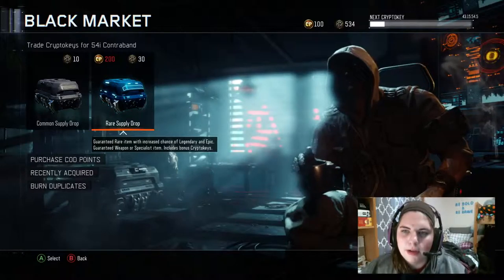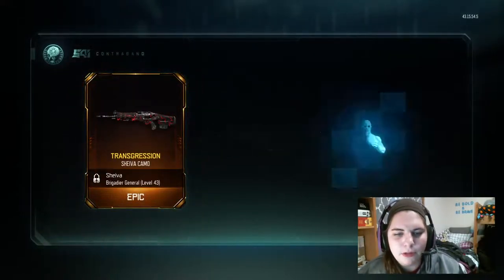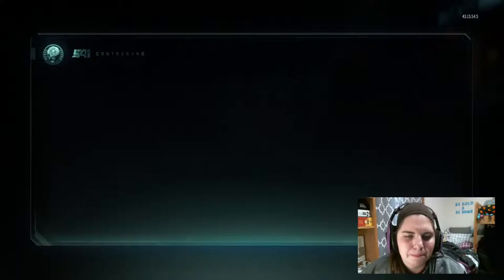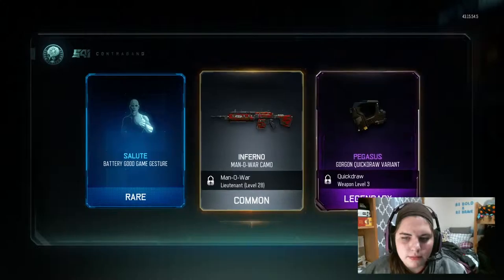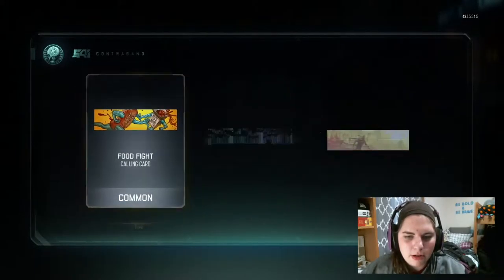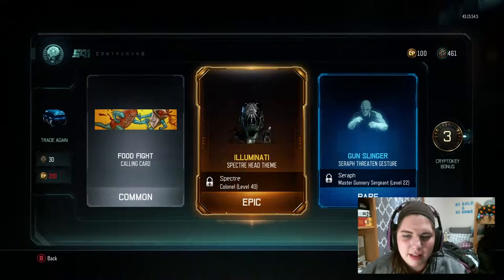Alright, we're going to go ahead and open these rare supply drops. Let's trade in the first one. Okay, I like that camo but I don't use that gun. Looks like ketchup and mustard — I'm not really a huge fan. I don't use the Man of War that much anyway. I don't care about calling cards.